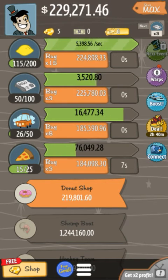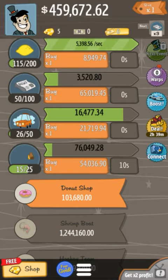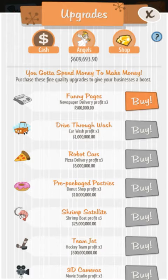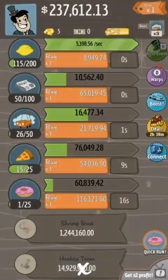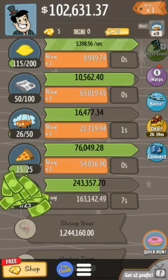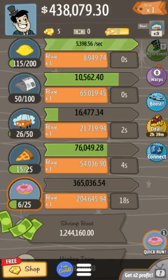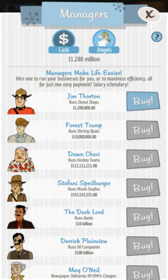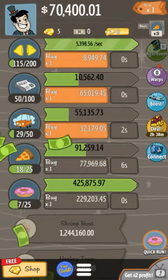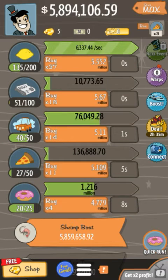The next one we could get is the donut shop, but I think we should wait on that until we've upgraded these just a bit more. We have this upgrade for 500,000 pounds for the newspaper business, and now we can buy the donut shop. The manager costs 1.2 million. It gives us 300,000 pounds every 20 seconds. We've hit 1.2 million pounds — let's buy the donut shop manager. The donut shop is going to make us a lot of money, giving 400,000 every 20 seconds, which makes it very profitable.